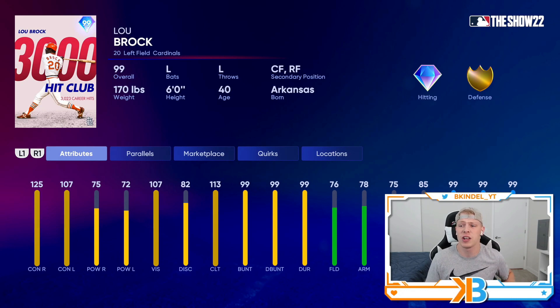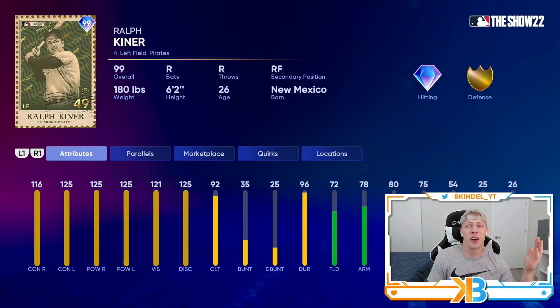He's one of the fastest players of all time. Moving on, I don't know how this card's in the base round because he looks nuts — it's Retro Finest Ralph Kiner. 116 contact right, 125 contact left, 125 power both sides, great fielding, maxed out discipline. This card looks nuts, and that's why we have so much versatility this year — Retro Finest is juicing the hell out of players.